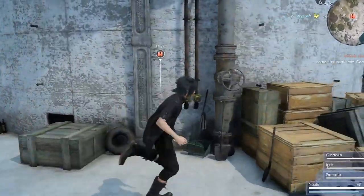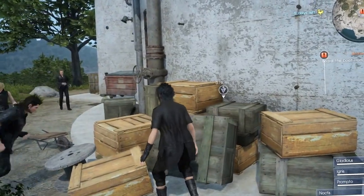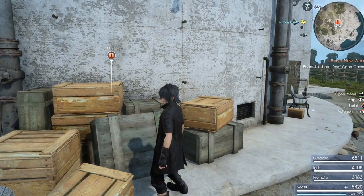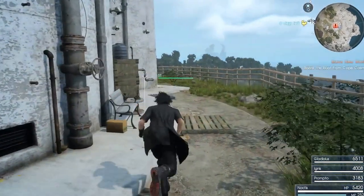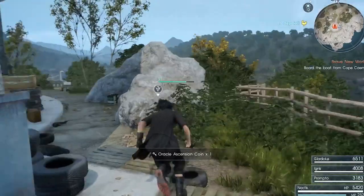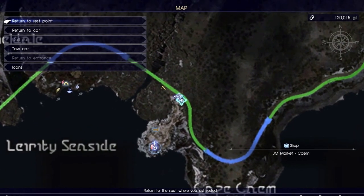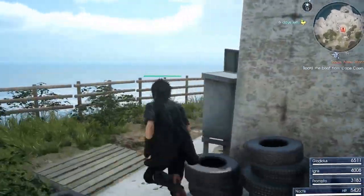There'll be a quest marker here if you haven't already done it. On this crate you'll find a cat — the same cat from Golden Key — and all you have to do is feed it dank barramundi, which you can either fish or buy. There's a shop located just south at the parking spot, where there's a vendor you can buy cat food for 20,000 gil.